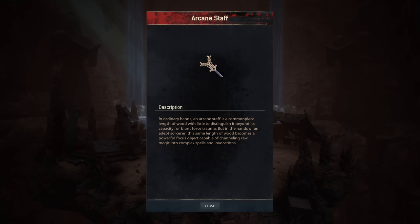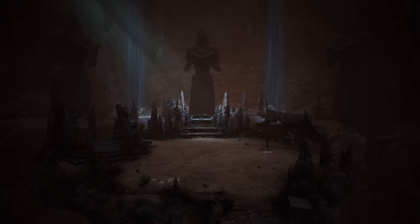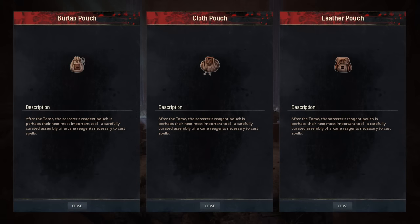The arcane staff is needed as a focus to cast your spells. The Thaumaturgy Bench can be built with a construction hammer and will be your go-to workstation for sorcery-related items. The pouches serve as reagents for casting various spells.